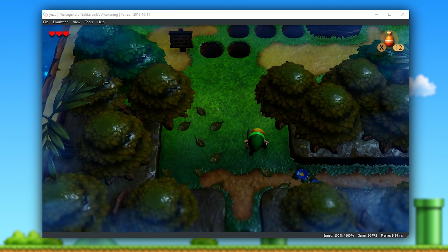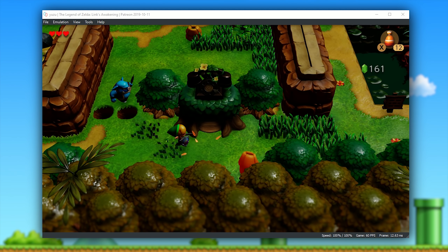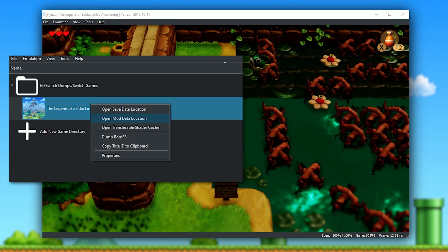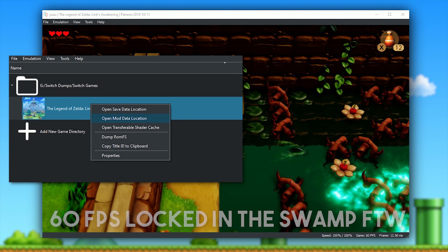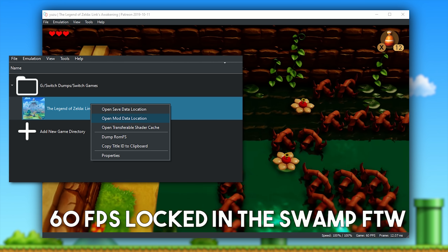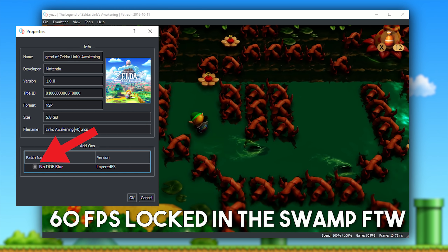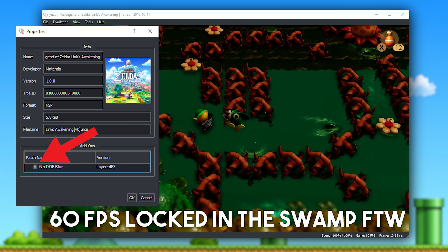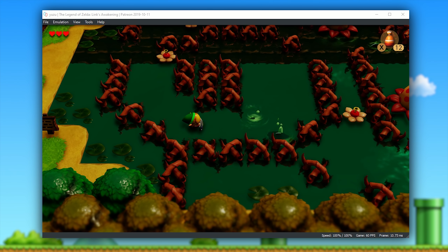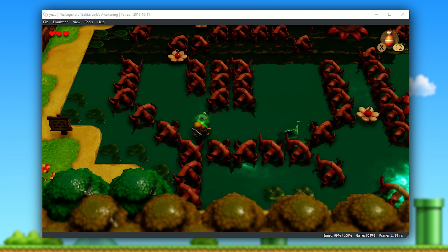Down in the description of this video, you're going to find this mod file download. All you need to do is download it, right-click your game in your Yuzu games list, select 'Open Mod Directory', then extract that mod file there. Once extracted into that directory, all you have to do is right-click your game again, select Properties, and simply toggle this modification on in that properties window. Once you've done that and load into game, you are going to get the exact same visual experience that you're seeing in gameplay right now on Yuzu Emulator.